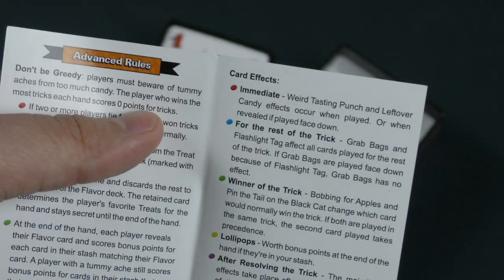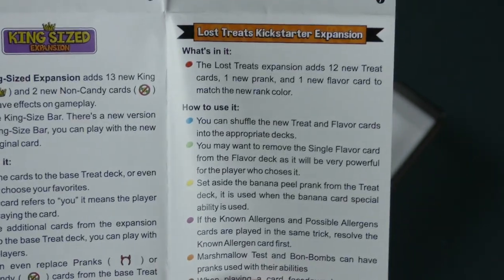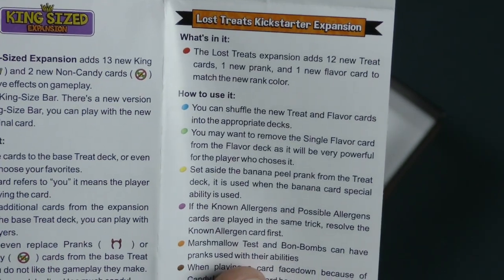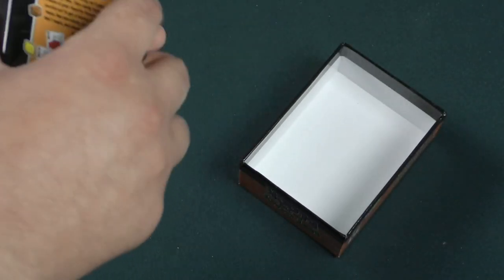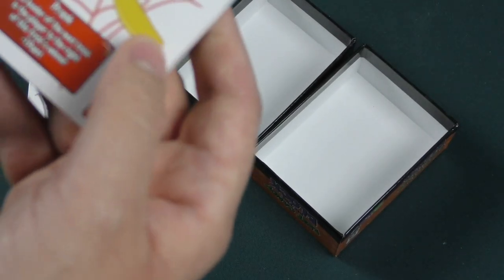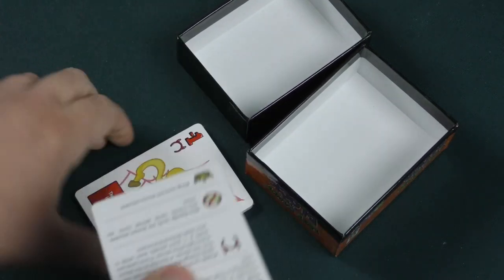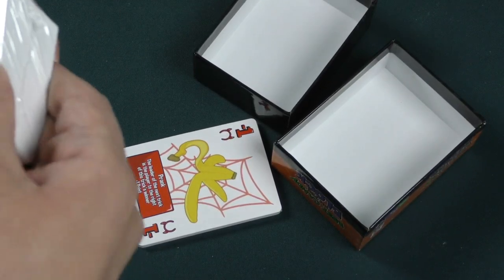This is what the King Size expansion adds — different card effects and special things that can happen. There's also a Lost Treats Kickstarter expansion. I didn't necessarily think this would be a game that had been Kickstarted. This is the bigger stack of cards, so let's assume this is the main deck, and maybe this smaller pack is some Kickstarter content or whatnot.